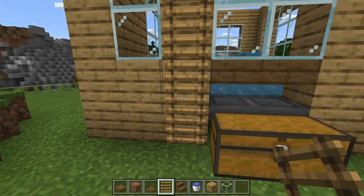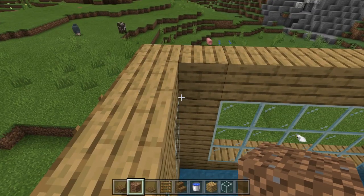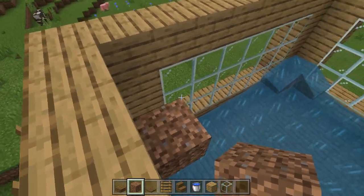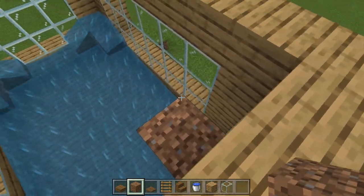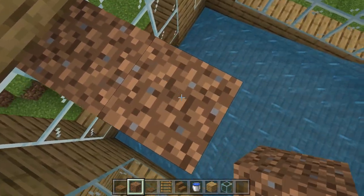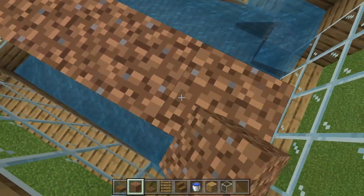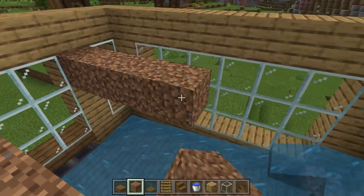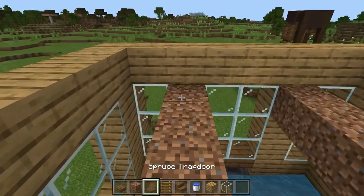Next, we'll need to get on top of the build. If you're in survival, place some ladders reaching all the way up. Once on top, we need to set up our cow holding pen. This should be one block in from either side and one block down, going all the way along the length of your barn from the front all the way to the back. You can do this with dirt, wood, glass, really anything, so long as it is a solid block.